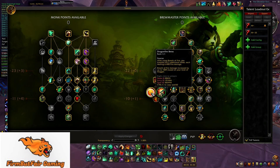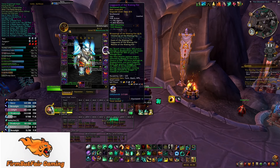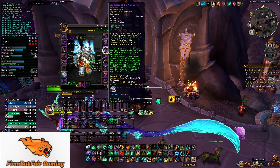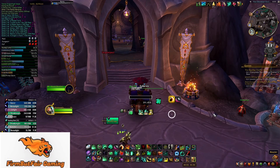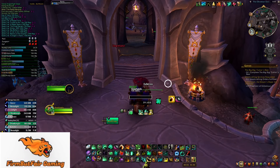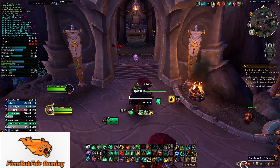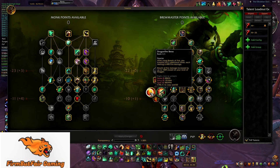You will be running Breath of Fire, and the reason is because our tier set is built around Breath. Breath of Fire deals 40% bonus damage as Shadowflame and causes you to heal for 50% of the fire damage dealt. Your attacks against targets afflicted by Breath have a chance to deal 15% extra damage as Shadowflame, and each Celestial Brew grants a Stagger Absorb for 100% of the Shadowflame damage you've dealt, causing damage delayed by Stagger to instead be prevented. Basically: you get damage reduction and you get more damage. That's why we run Breath — our tier set is built around it.